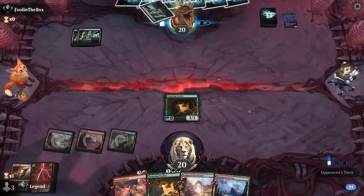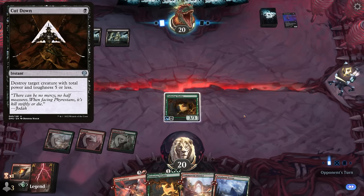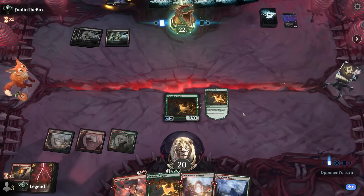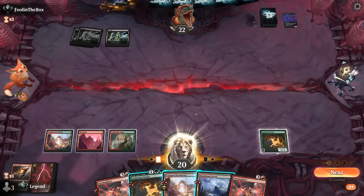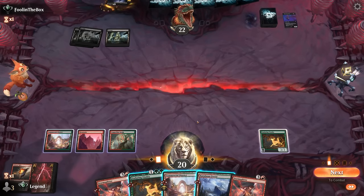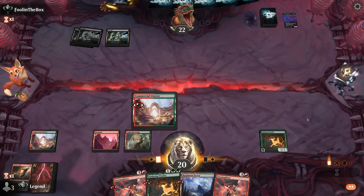Storm Splitter dies to Cut Down, so it's not too difficult for the opponent to blow up our combo. Virtue is fine — still gets the enchantment. I don't want to play Storm Splitter until we're ready to completely combo off. I drew a second copy but there's still probably no reason to waste it here when we can play another Vitality and surveil.